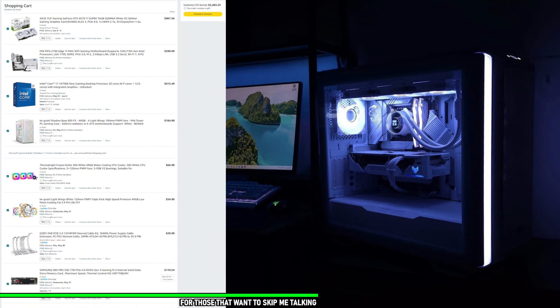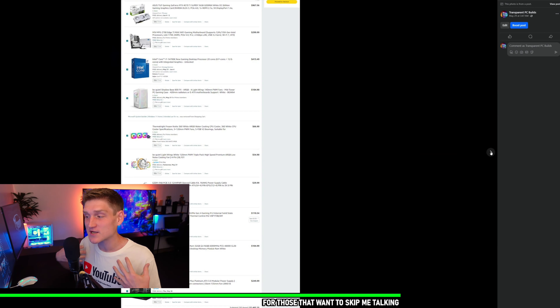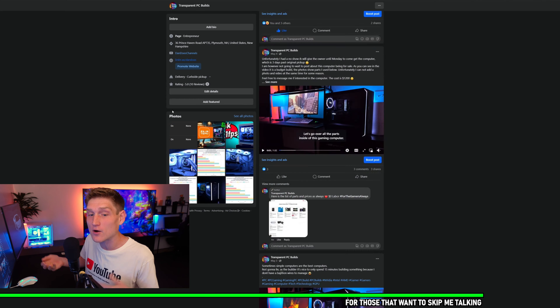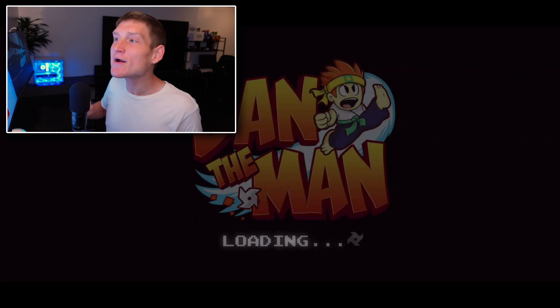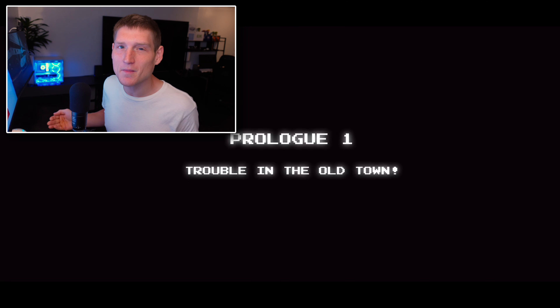Yuzu was so well optimized. Quick note: if you'd like a PC from me, my Facebook business page is linked in the description. I don't charge anything beyond the cost of parts, and I give you a full list with the final cost before ordering. You don't pay until you see the video, the performance, and the benchmarks. Anyway — Zelda ran superior on Yuzu compared to the normal Nintendo Switch, and Mario ran superior too.